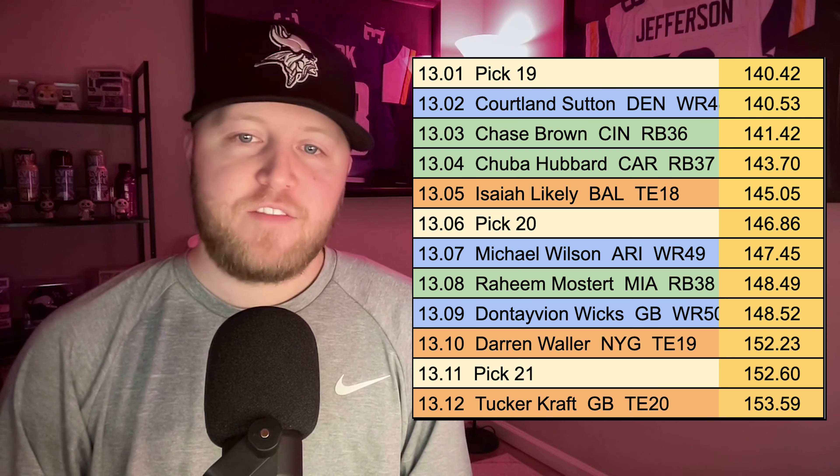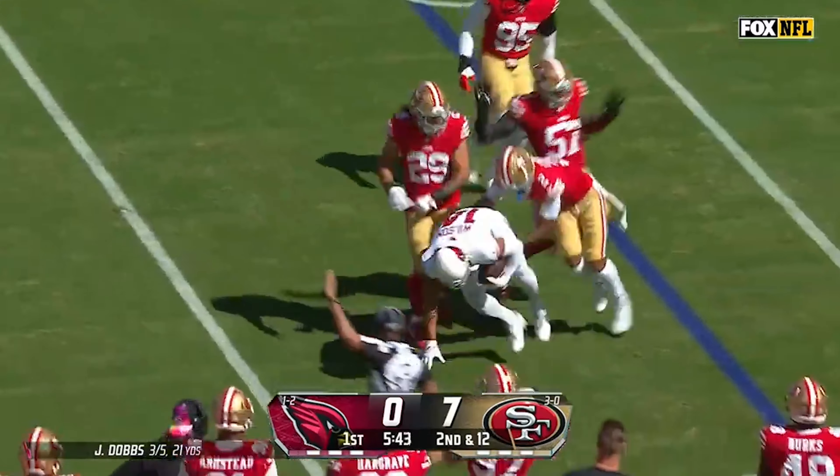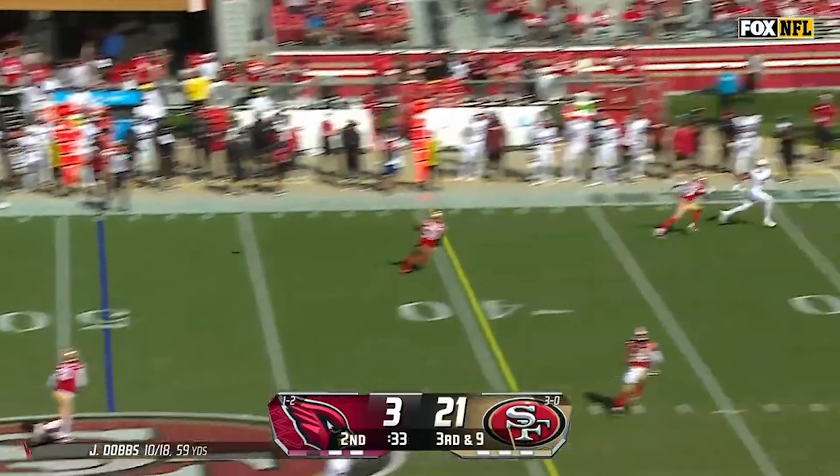Moving on to the 13th round, there is a lot of guys I don't necessarily like here — I don't think it's the strongest of rounds. So I'm looking for value and upside. There are a couple of players that have either value or upside: Cortland Sutton here at the 13-02, maybe Isaiah Likely at the 13-05, or even Michael Wilson at 13-07. But I think the player that embodies both upside and value is Michael Wilson — my best pick here in the 13th round, coming off the board as wide receiver 49 at the 13-07. In 2023, Michael Wilson missed about four games due to a shoulder injury, which is slightly worrisome since the majority of his college career he also missed a lot of games to injury.